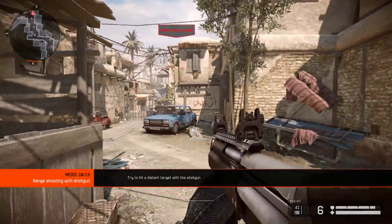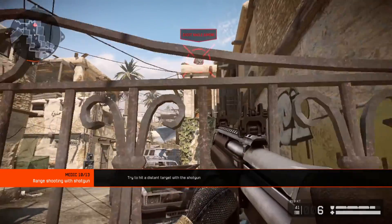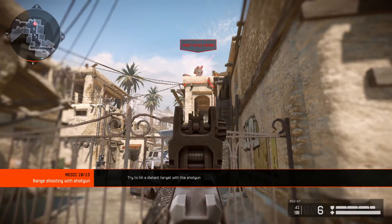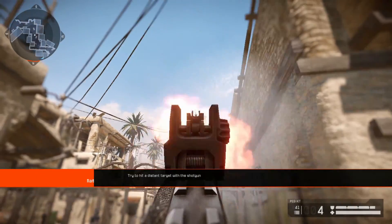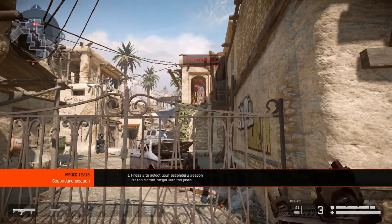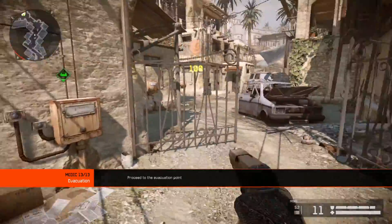The damage of shotguns decreases dramatically with range. When enemies are far away, the offense of medics is not very efficient. Try and hit the distant target. Every soldier comes armed with a pistol — it is not nearly as powerful as your primary weapon. Proceed to the evacuation point.